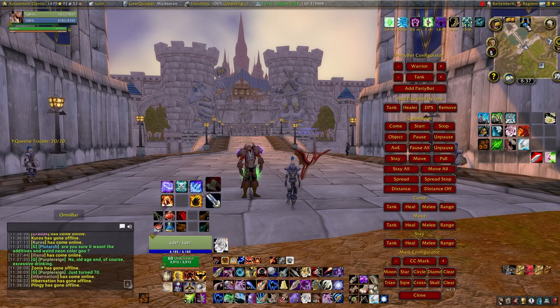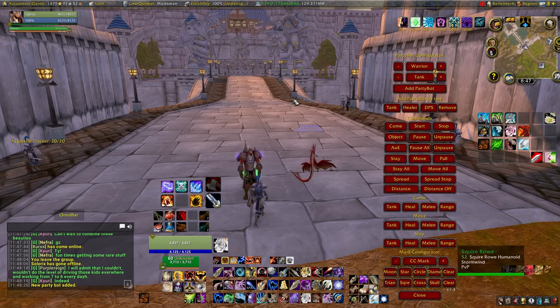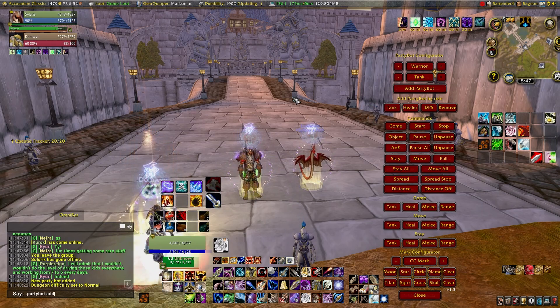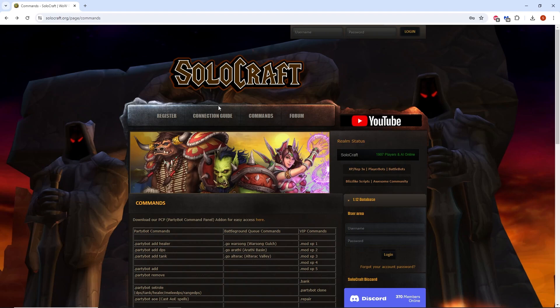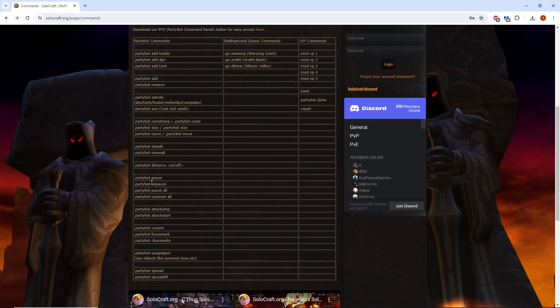Upon logging in you should see a minimap button of a person with a blue plus. Click the button, or you can bring up the add-on by typing /PCP. You can also perform the same actions by typing dot party bot commands or by creating macros. You can find the list of commands and more detailed information on the commands page at Solocraft's website.